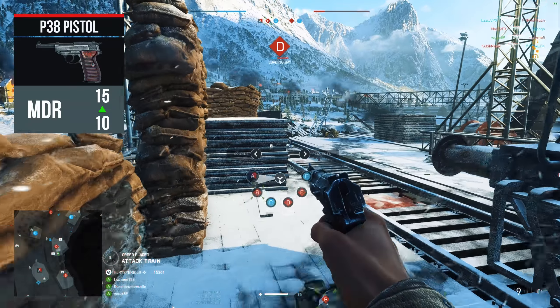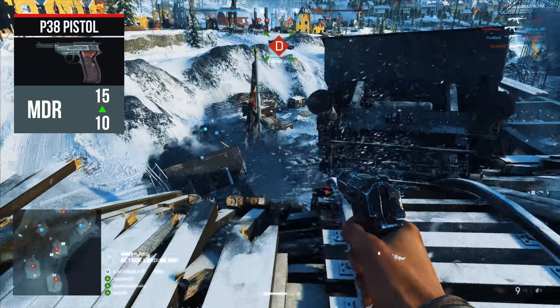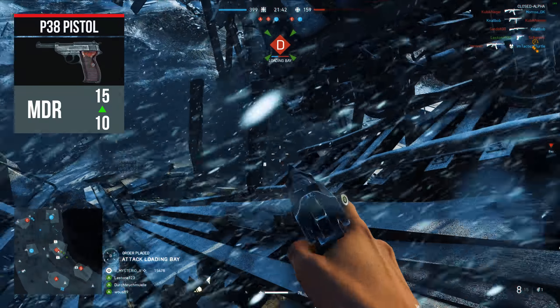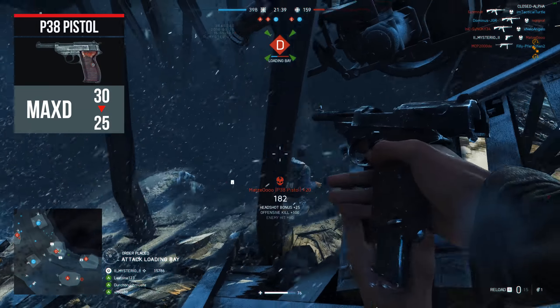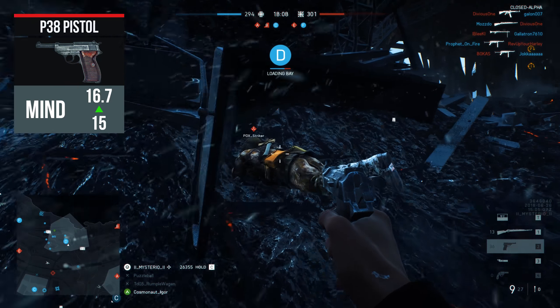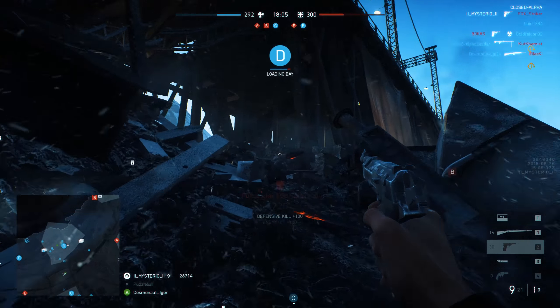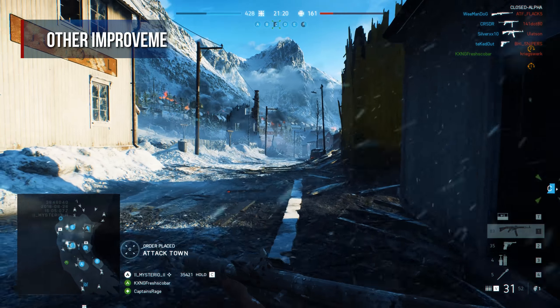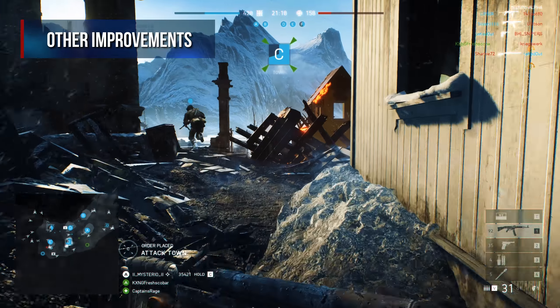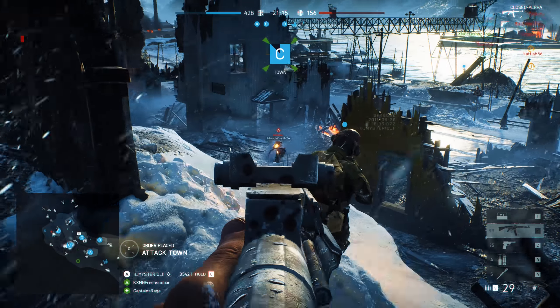The damage fall-off range of the P38 has been greatly reduced from 70 meters to 30 meters, but the max damage range was increased from 10 to 15 meters, making the pistol an exclusive short range weapon. They decreased the maximum damage from 30 to 25 but increased the minimum damage from 15 to 16.7. This will reduce the DPS of the P38 but make the damage it causes more consistent.